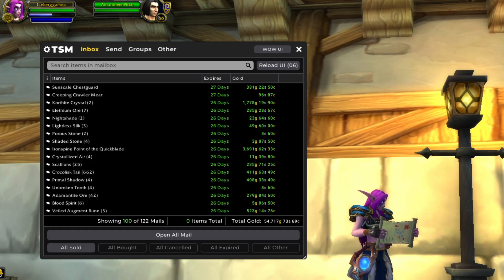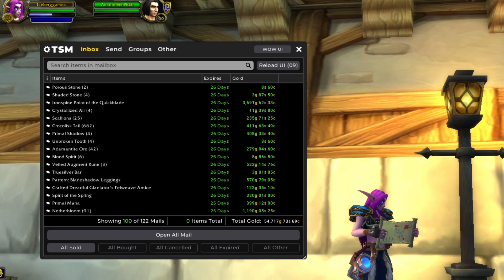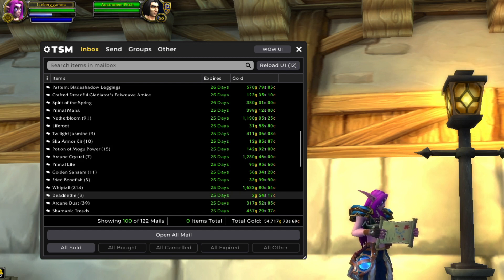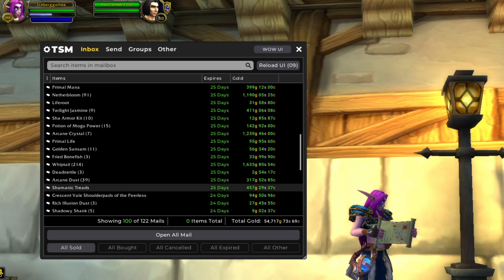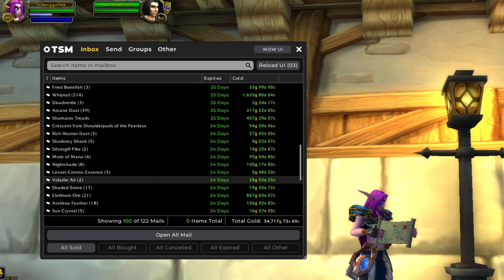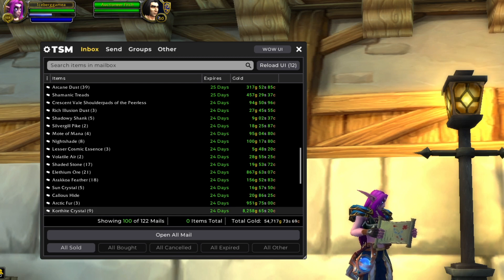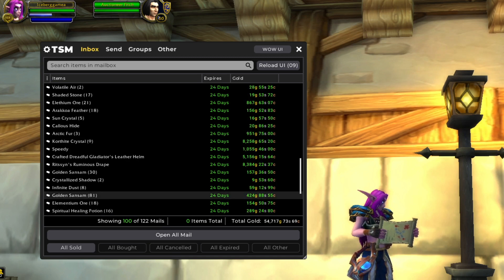Our second 100 auctions is bringing us in another 55,000 gold. We've got another nice sale of Korthite Crystal and another very nice Transmog sale. Netherbloom from our Netherstorm Dual Gathering Farm. Twilight Jasmine from our Twilight Highlands Farm. Arcane Crystals from Swamp of Sorrows. Whiptail from Uldum. Another couple Minor Transmog sales — nothing else real big. Another huge Korthite Crystal sale. I'm spending a lot of time farming up these Korthite Crystals lately, and I'm really happy the price finally came back.